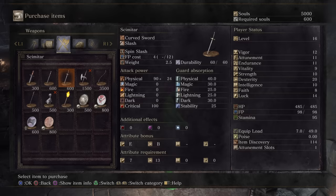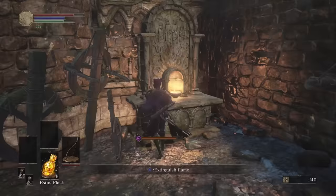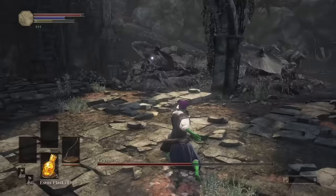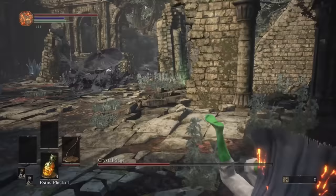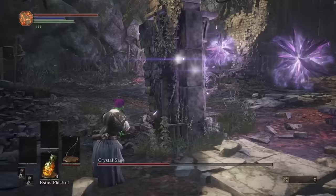I buy all the shards I can and get the composite bow upgraded to plus 3. I decide to take on the Crystal Sage before the Abyss Watchers as this is probably going to be more annoying — and I was right. The first phase is actually fine: you can just spam arrows and it stun-locks the sage so they can't attack. For phase 2, taking out the clones is essential as firing the bow locks me in place, which is not ideal when magic is being spammed from all sides. With the clones gone it's just a matter of waiting for the right moment to start the arrow spam again, and repeat as it teleports.